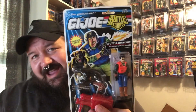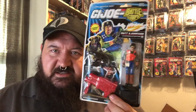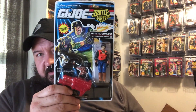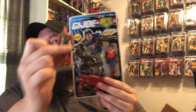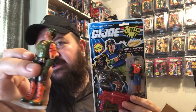Yet another cool Instagram find. Check this guy out — Mutt and Junkyard V4. This is version 4 of Mutt and Junkyard, which is the same exact mold that was used to create version 3 from the Jargo Elimination Forest and version 5 from the Khan exclusive Tiger Forest. Very cool figures.